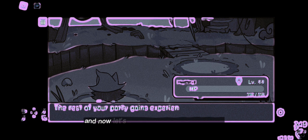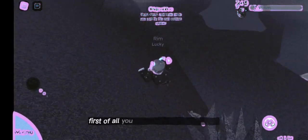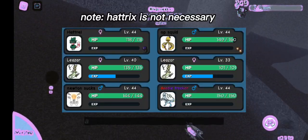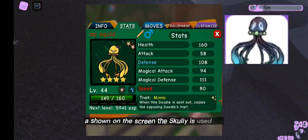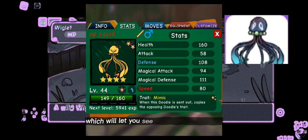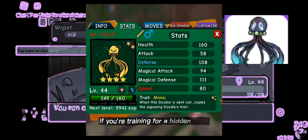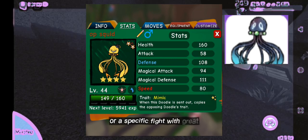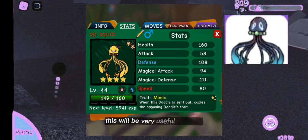Now let's go into a bit more detail. First, you want a team like the one shown on screen. Squally is used for its mimic trait, which lets you see the opponent's trait. So if you're training for a hidden trait or a specific type of trait, this will be very useful.